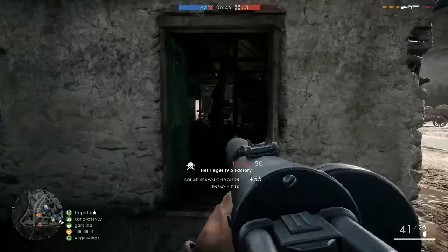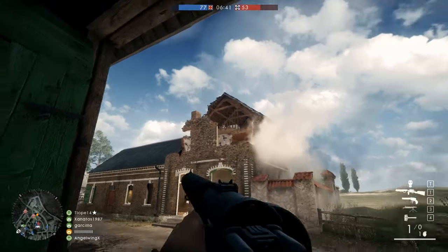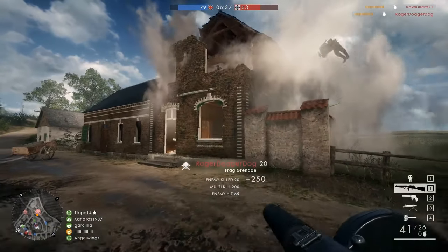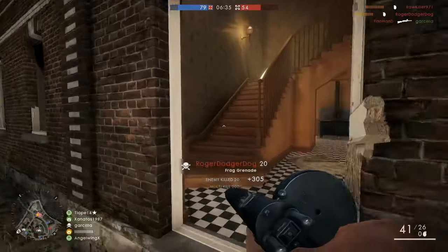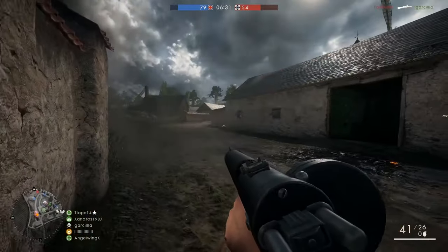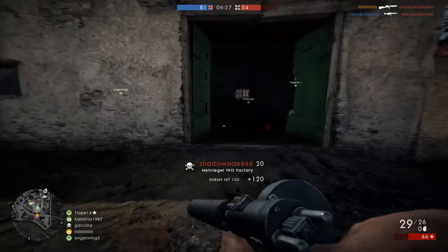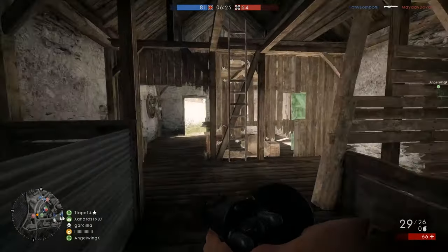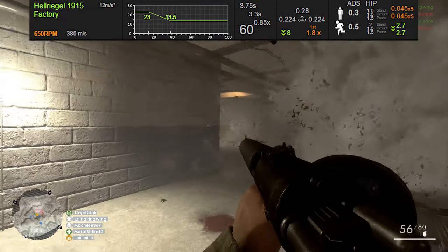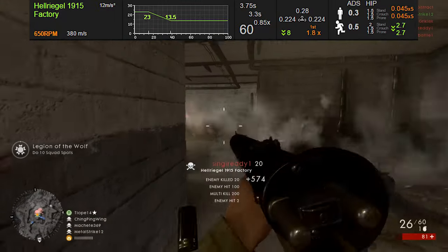The first rank 10 weapon I want to talk about today is for the assault class, and this is the Helrigel. This is a submachine gun that looks more like an actual machine gun itself. It's got this cool water-cooled barrel on the front of it, and a massive drum magazine that can hold 60 rounds. Now pulling the stats from Symthic.com here,